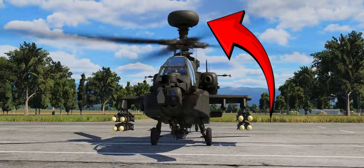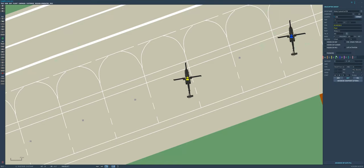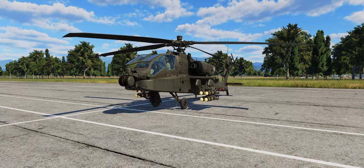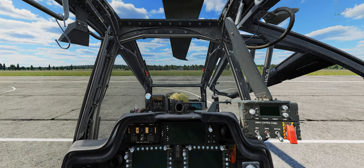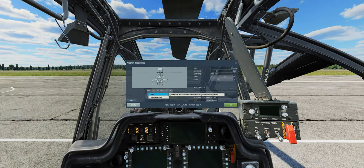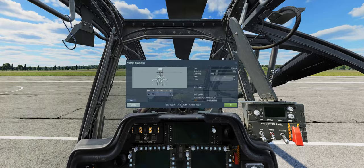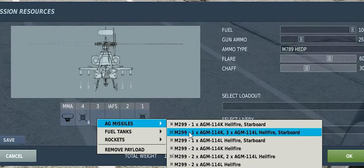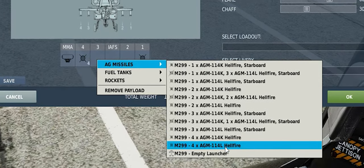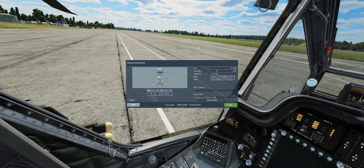Para poder operar o FCR, você precisa ter ele instalado no seu helicóptero. Você pode adicioná-lo no editor de missões na página de armamentos ou, se já estiver no jogo, pode pedir para instalar pelo menu de armamentos quando você conversa com seu ground crew ou equipe de solo. O helicóptero precisa estar desligado, obviamente. Aproveitando que ainda estamos no solo com a página de armamentos aberta, confira se está carregando os Hellfires guiado a radar, conhecidos pela nomenclatura AGM-114L.